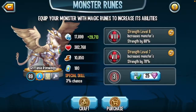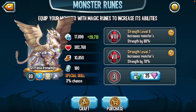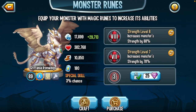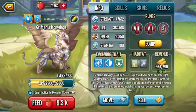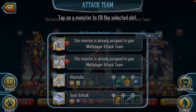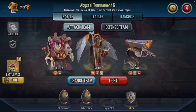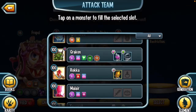Once I save up enough gems to unlock the next rune slot, I'll probably add another. At some point I'm gonna get a mutated rune, I just don't have any right now. Anyways, we're gonna go ahead and try out Griffiana Iron Wings. The speed is pretty decent, so for now I'm just gonna remove Serpentix and use Griffiana instead just for the video.